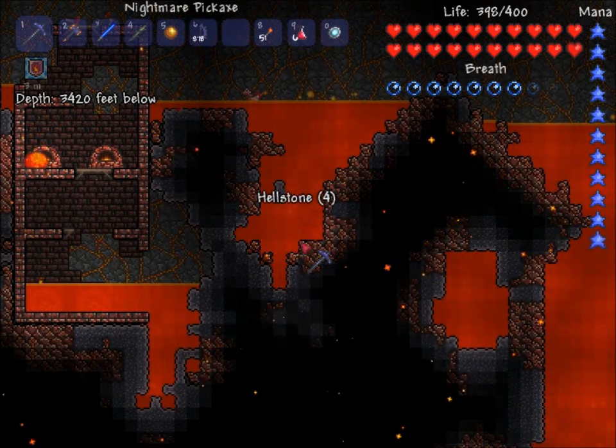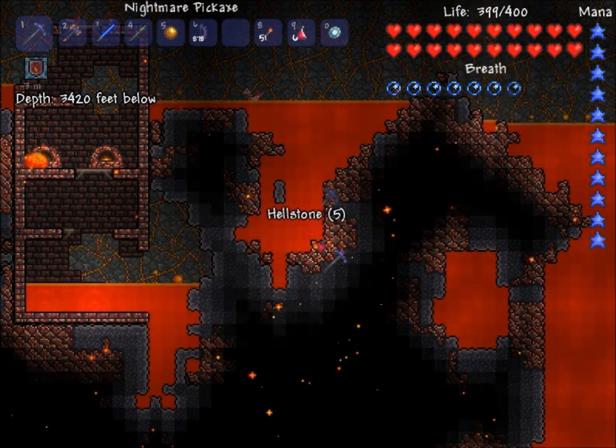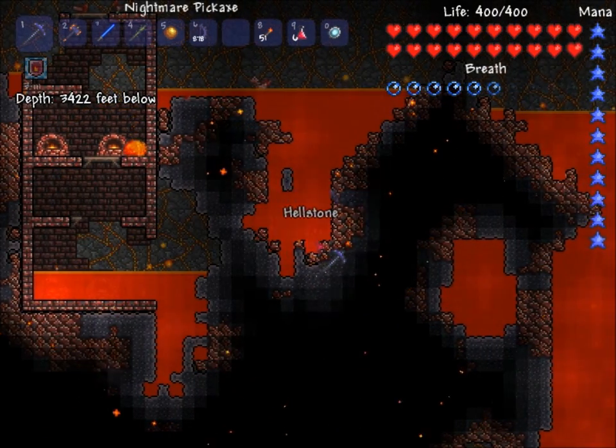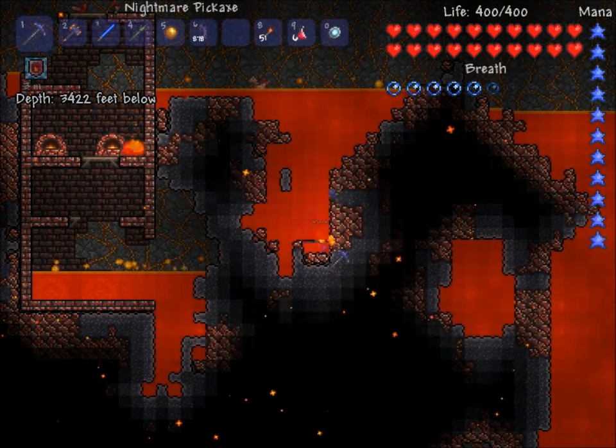There's quite a few enemies down here: there's demons, lava slimes, hellbats, fire imps, and something called the bone serpent, which you don't really want to see — it's quite big.